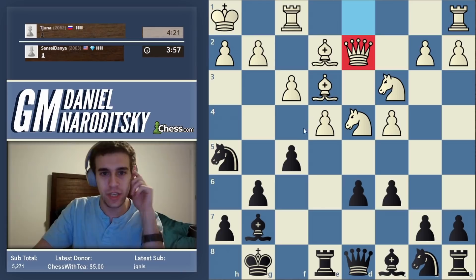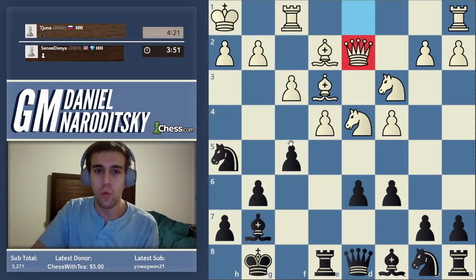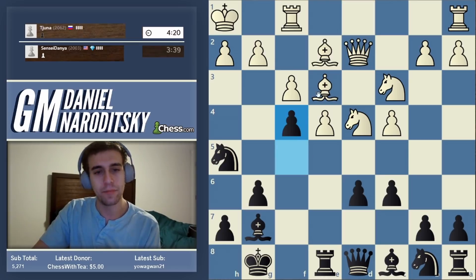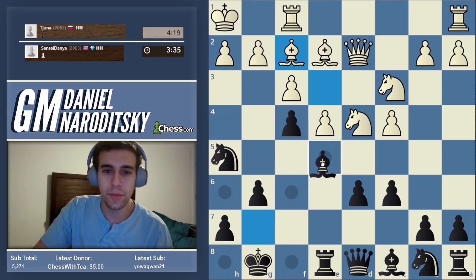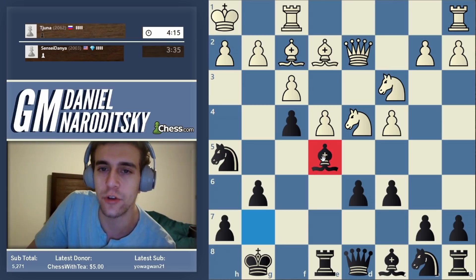He's prevented F4. We ask ourselves the Sam Shankland question: what happens if we do it anyway? Can we play F4 anyway? We can, because if he takes it, then we take, and then he drops his Knight on D4. The typical move is to centralize our Bishop on E5 - it's a nice central outpost.